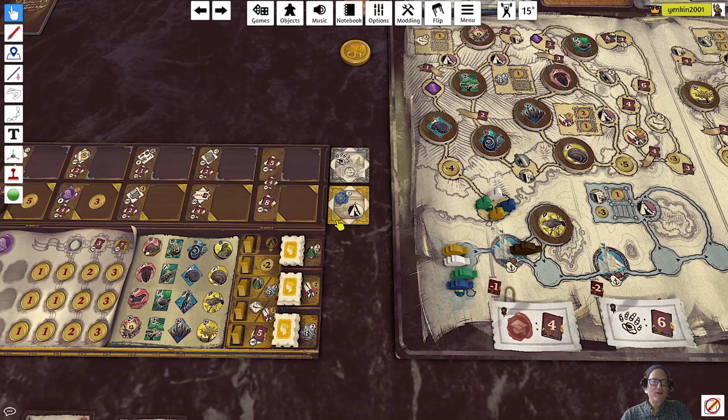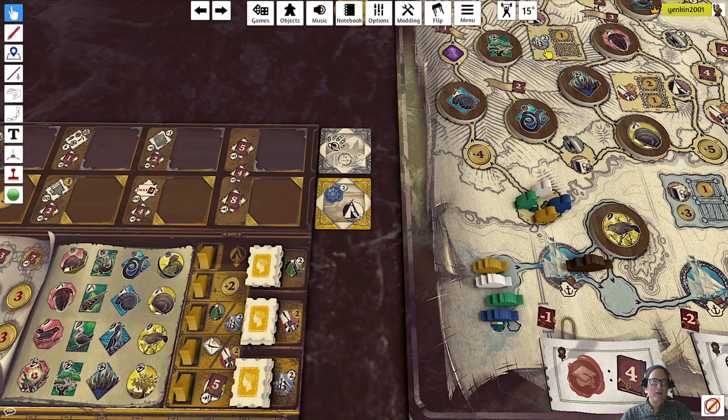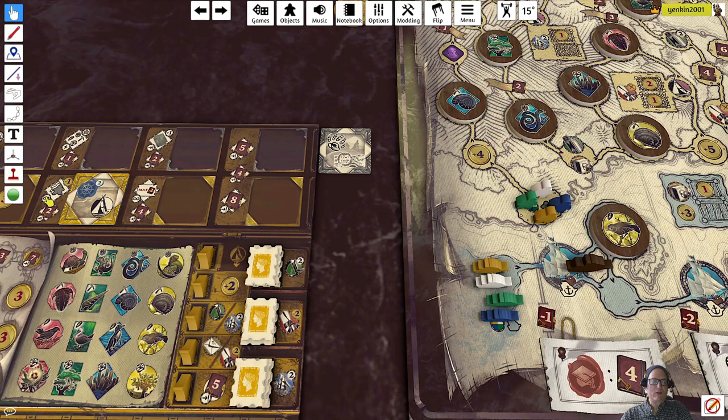We start off with a temporary seal and four gold coins, as well as two bonus actions. There is a lot of iconology here. We have two blue seals and a camping symbol - that means we must have a campground and two blue seals on one of our meeples. This one means we have to have researched an animal. Once we fulfill the action, we can place the companion on the board, take the bonus, and then endgame scoring.